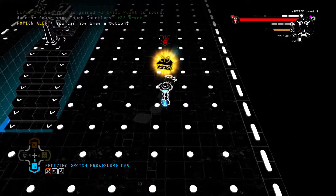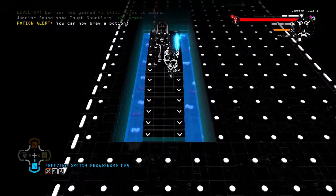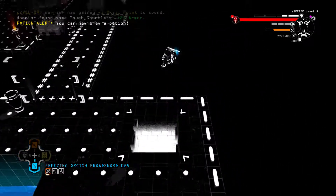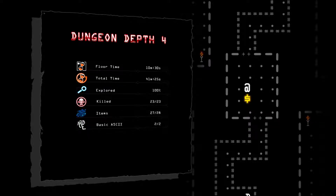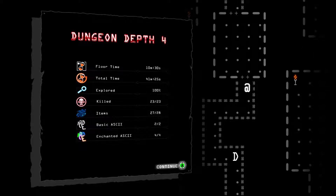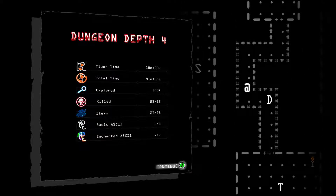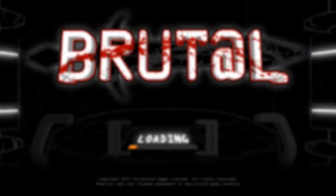Cool, cool. This is actually a much quicker floor than the others have been, so I wonder if I should be concerned about that. Give me that loot! This sarcophagus still makes me scared a little bit. Anyways, let's go down — and I guess we're gonna call this an episode. 10 minutes 30 seconds, 100% explored, killed all the enemies, missed one item though. Got all the basic and enchanted ASCII letters too. That'll do it for this episode — thanks for watching!